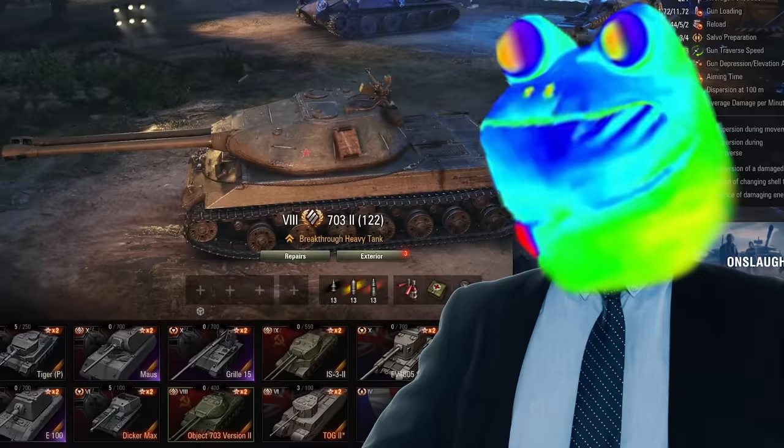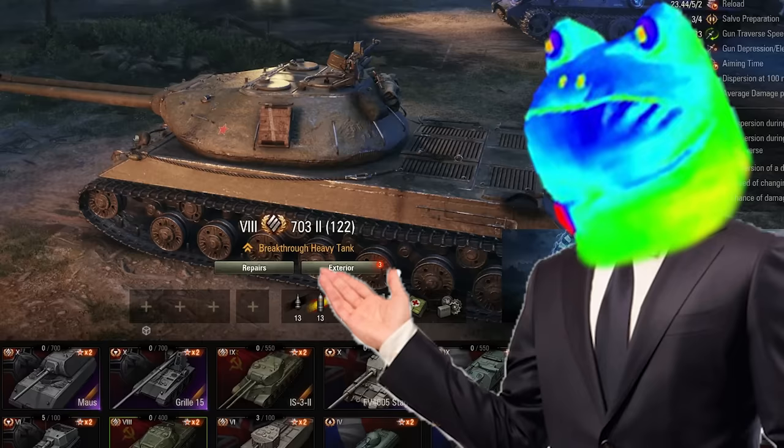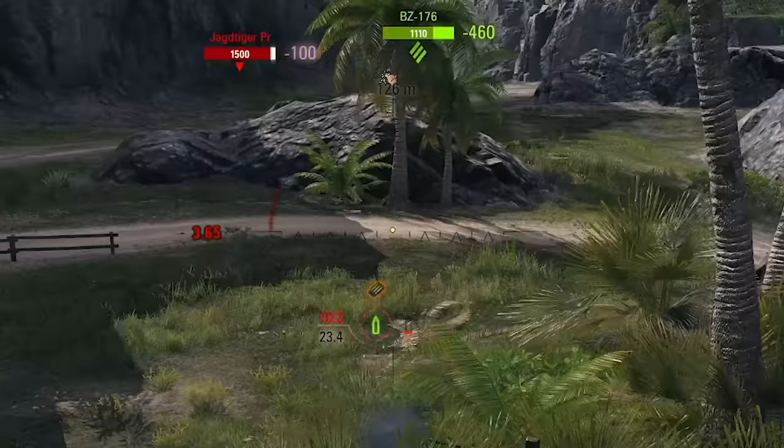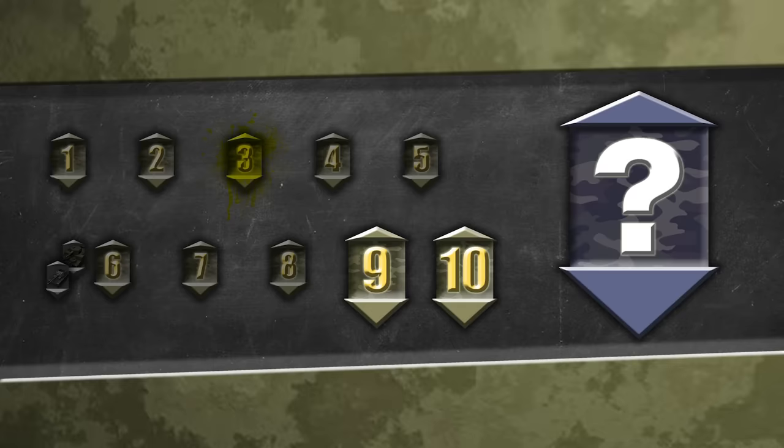Tier 8. I picked the Object 703 Version 2 — I mean, come on, it speaks for itself. Two guns built for maximum firepower. In real life, it never made it past the blueprint stage. But we're going to forget that because it looks so cool and thus it must be a perfect killing machine. I got one kill. Tragic.